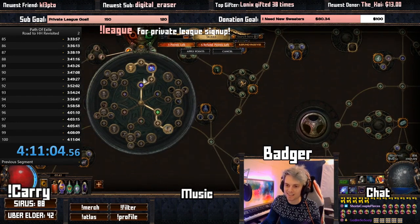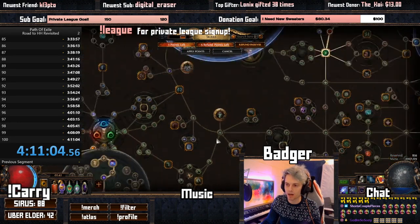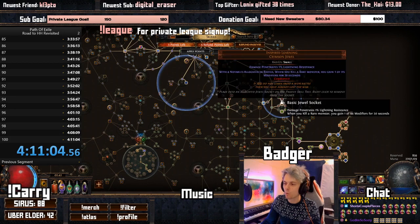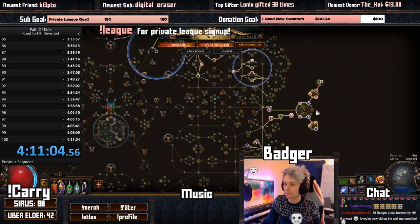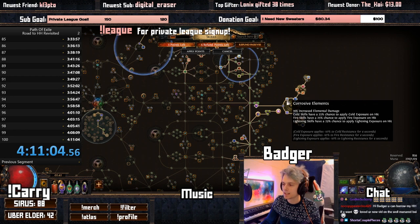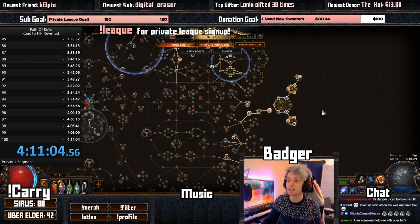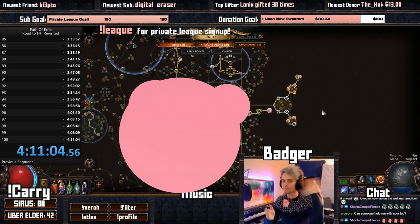We're using a Scion going Dead Eye into Elementalist and into Path of the Witch, picking up a bit of crit and crit multi, bit of life. We've got one Inspired Learning here, and then our big large cluster jewel with a bit of cold damage from lightning and some exposure, plus some resistances up the top. That is pretty much it. Thank you so much for watching, and until next time, Badger out.